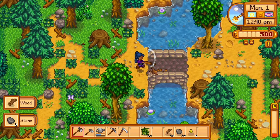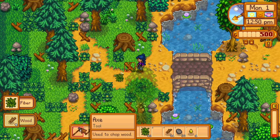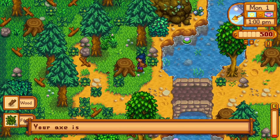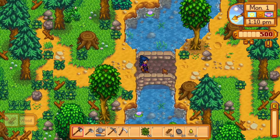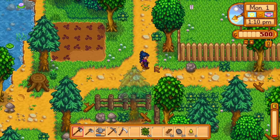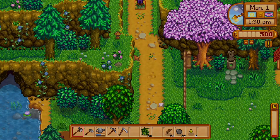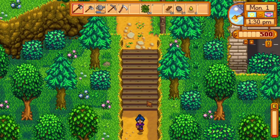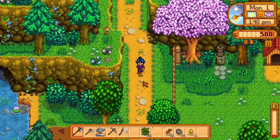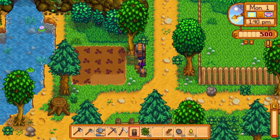If I can get these mixed seeds, I might be able to quickly find what I need for the spring bundles. I'd like to get all the items needed for the community center bundles so that I can complete the greenhouse section in my first year. Now I have to go do some foraging because I've used up a lot of my energy already — you only start out with 270, and I'm already down to 18. I'm going to craft a chest so I can leave what I don't need behind.